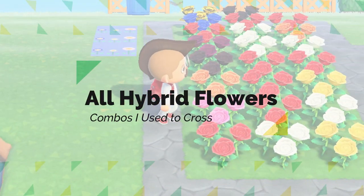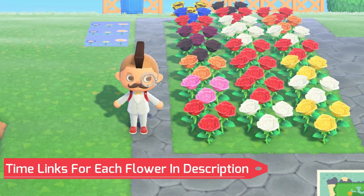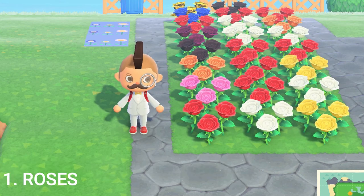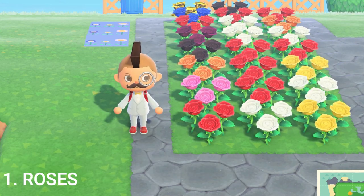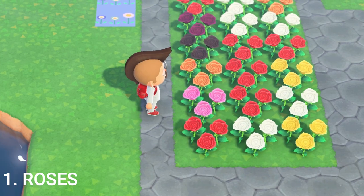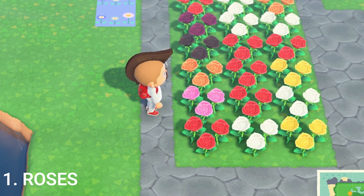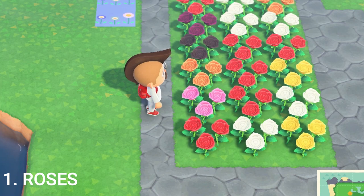Starting off, let's talk about the roses first. With every flower, you'll generally have a red, white, and yellow as the base colors, except for a couple. Starting out with roses, we've got red, white, and yellow as the base. In order to get the pink rose, you would combine the red and white rose. Set those up in a checkerboard pattern and you have a chance to get a pink rose to spawn in.